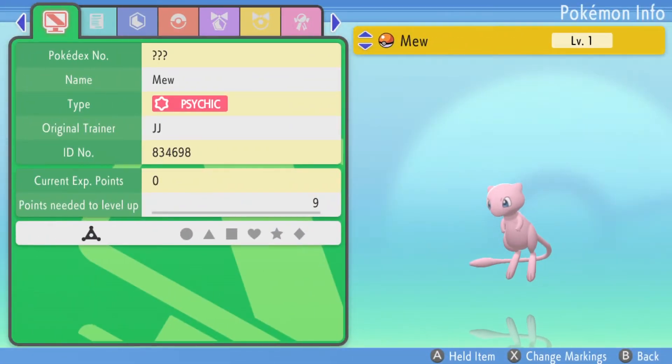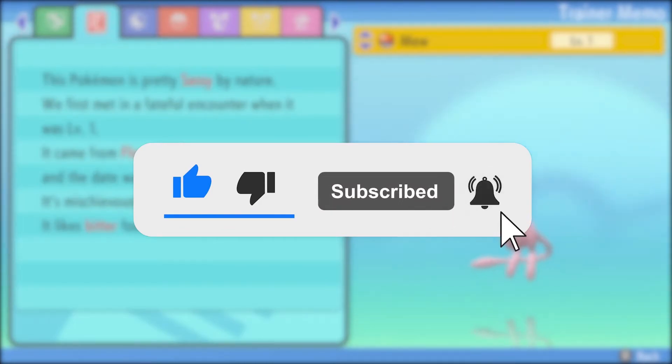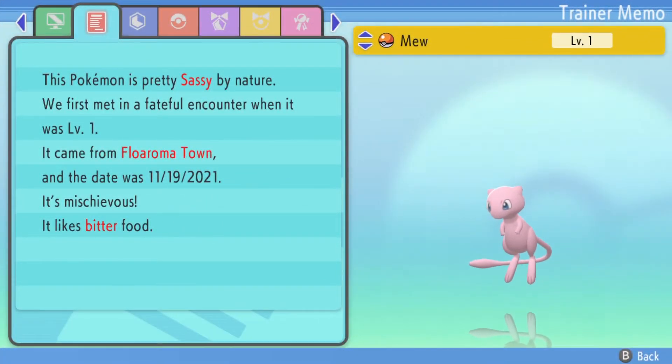That's how to get Mew on Pokemon Brilliant Diamond and Shining Pearl. If you're new around here, I upload simple Pokemon guides for all different Pokemon games. Be sure to check them out. Thank you everyone for watching. Bye.